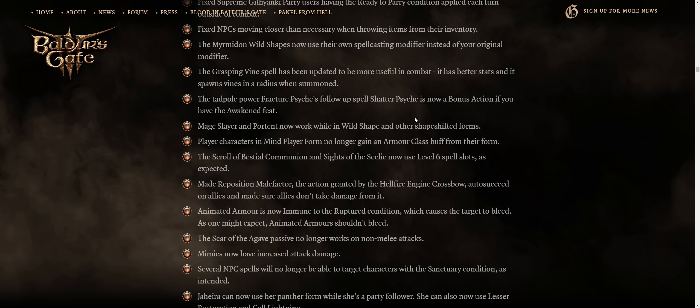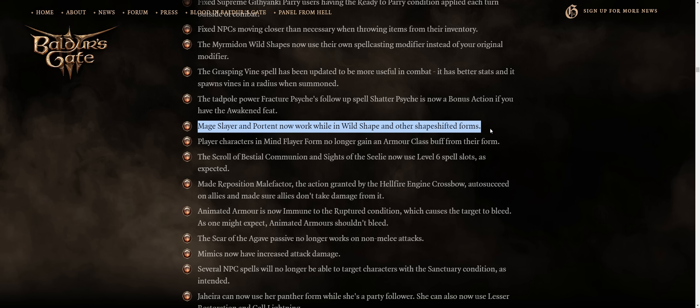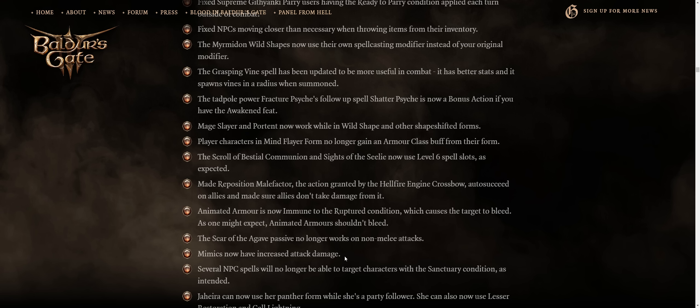Mage Slayer and Portent now work while in Wild Shape and other shape-shifted forms — I'm all about more buffs to Wild Shape and shape-shifting. Mimics now have increased attack damage; I'll have to test it, but I can't really recall fighting more than three Mimics in the game, in the Grymforge area.